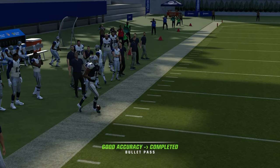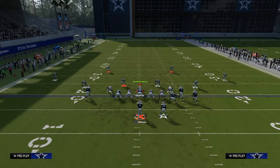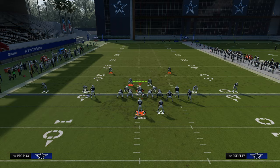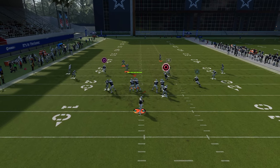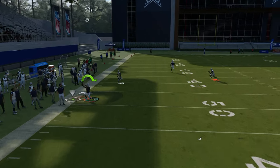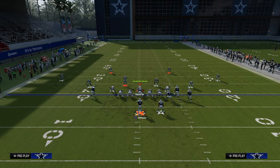Everything I've tested about this crossing route in terms of how to throw it — I feel like when you freeform this crosser this year, it's a hard freeform. What I like to do is just classic pass-lead it on the left side. I'm still going to pass-lead it, but I'm not freeforming it, so I'm not holding left trigger. When I throw it, I throw it down and away. If you do freeform, I find I throw it out of bounds a lot.